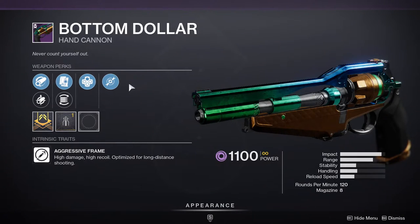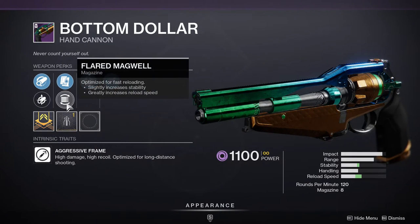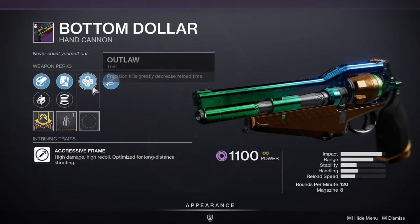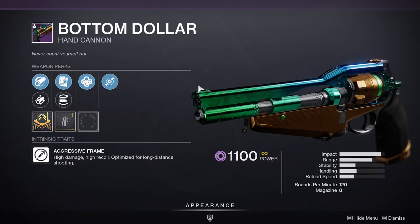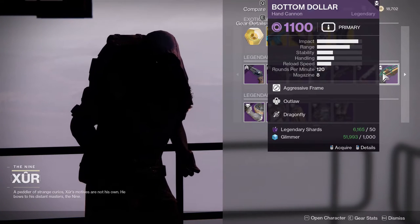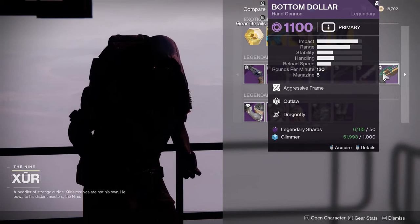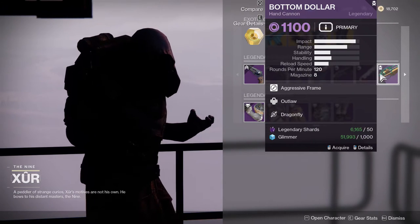Last but not least, you get a Bottom Dollar with Outlaw and Dragonfly. I'm not a big fan of this roll specifically — Outlaw is super dope but Dragonfly is kind of whatever. If you don't have a Bottom Dollar, this is going to be a good one to start with, but it's one of those starter weapons until you get a better one.